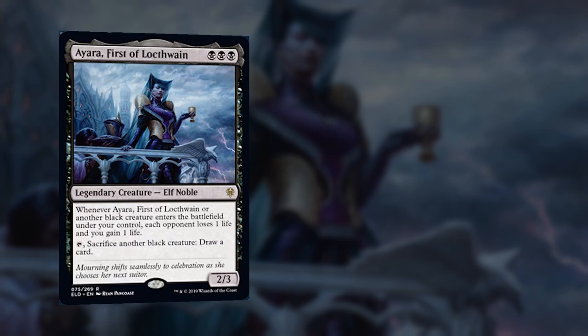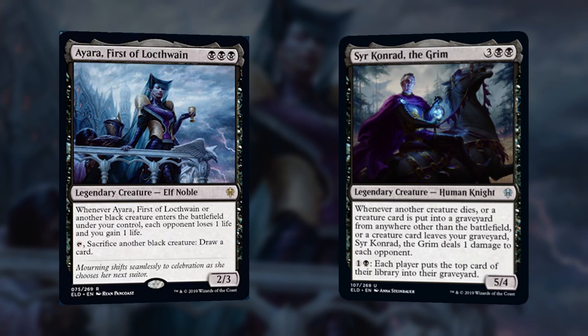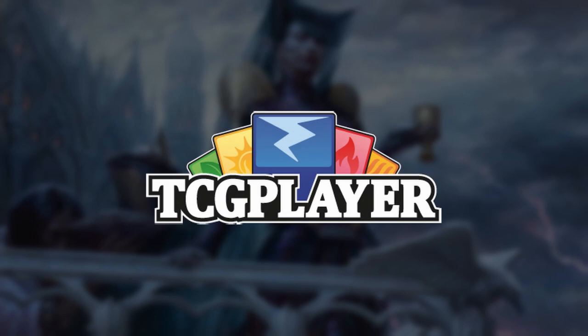I'm personally a bigger fan of Sir Konrad the Grim because his ability is more unique — you can mill yourself or shuffle your graveyard into your library to trigger him, which seems like much more fun and Johnny-style ways to build around. But Ayara is a much more consistent commander: she costs less, she devotes more, and she has that tap-and-sac-to-draw ability. She's definitely worth checking out. Let me know in the comments if I missed any cards or if you've built an Ayara deck. Follow our TCGPlayer affiliate link below if you're buying cards — it helps out the show. Keep brewing, my friends!